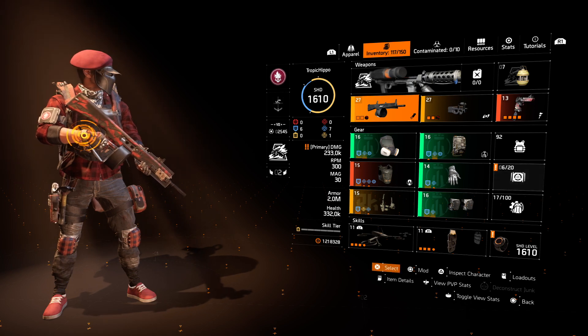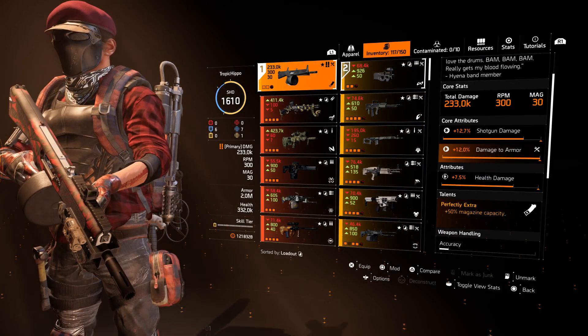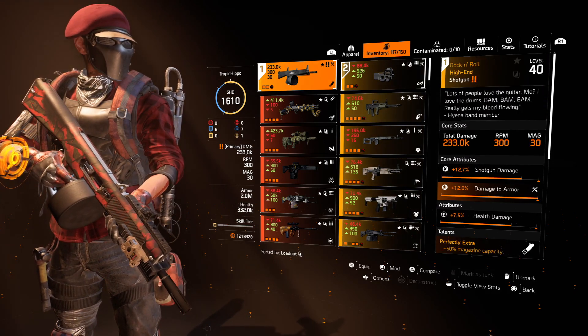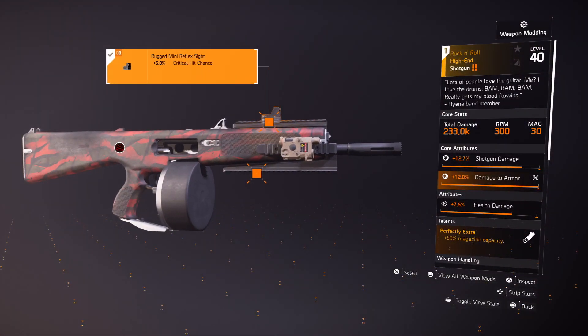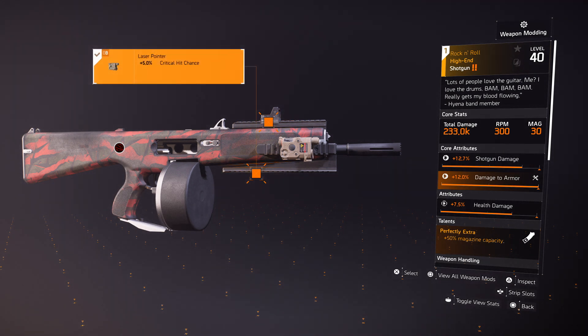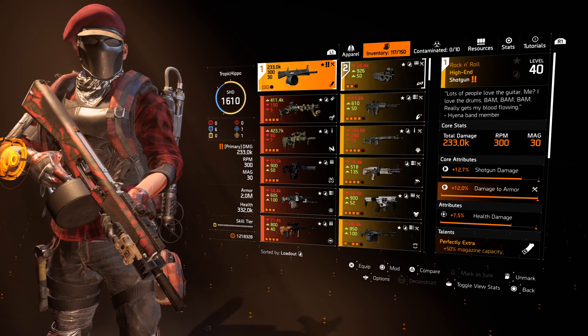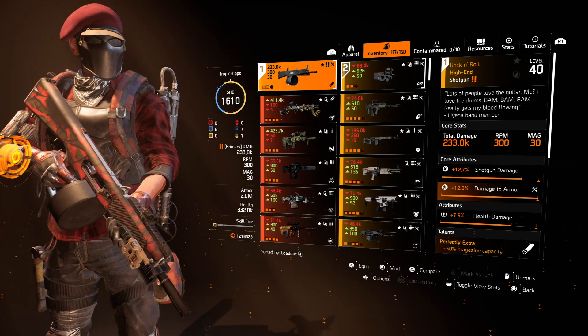The first weapon I'm using is the rock-and-roll shotgun. This has got a little bit of health damage on it, damage to armor, and shotgun damage. It's not perfect, but the reason I'm using it is literally just because it can tip out bullets and put down a bit of suppression fire when the shield's not up. It's probably the highest sustained damage shotgun out of all the shotguns, and it's great for PvE — on legendary missions you can hop behind cover and just spray it from over the top.